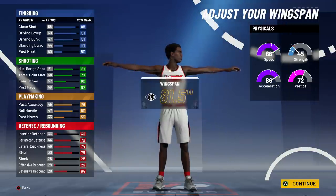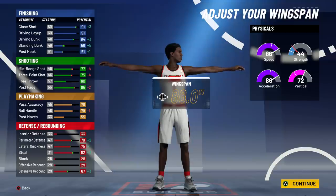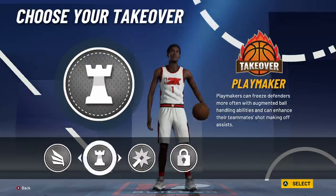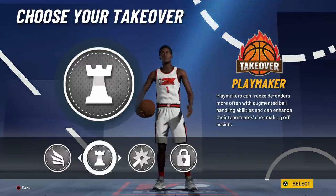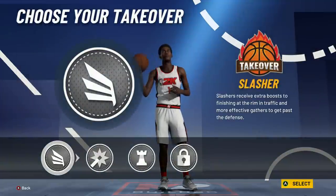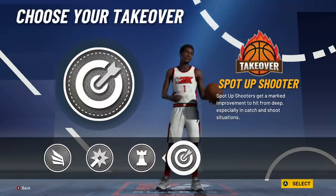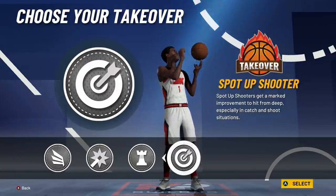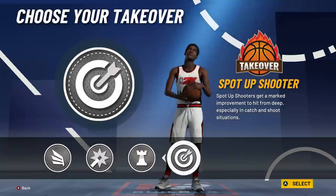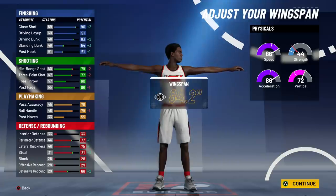Wingspan is so overpowered this year — it improves your defensive stats and your driving stats. At max wingspan I can't unlock the takeover I want. If I go two below max wingspan, I unlock sharp shooting takeover. Think about guarding an ISO player who can speed boost, has Hall of Fame finishing, and also has sharp shooting takeover — they're going to be lethal behind the three-point line and very hard to guard. That's why I'm going two below max wingspan for spot-up shooter takeover.